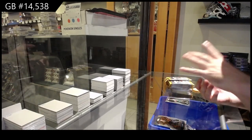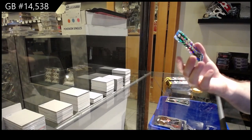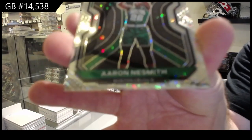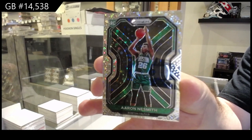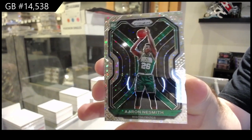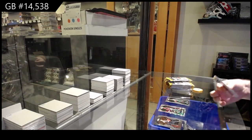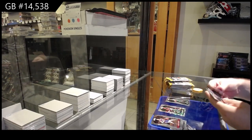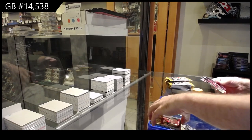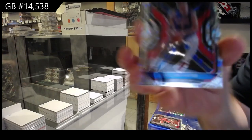I think this is a disco of Nae Smith for the Boston Celtics — disco, I believe. Let me know if I'm wrong on any of the colors. There's literally a million colors with Panini so I'm sure I'll get one or two wrong. Or is that the fast break parallels? I don't know.